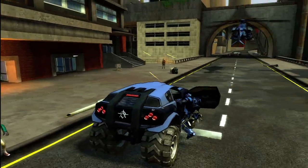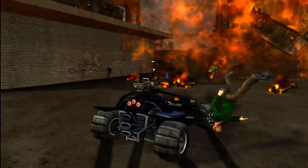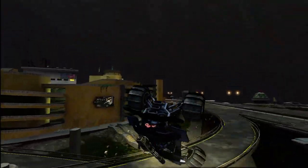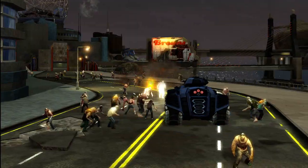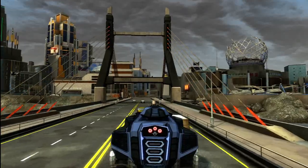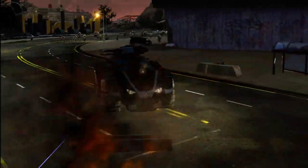People will recognise some of the vehicles from Crackdown but we've modified them considerably. The buggy has got a twin machine gun on the roof, it's incredibly agile and can flip and roll. The agency supercar is insanely quick — it's the fastest car in the entire game. Then there's the agency tank, which is the hardest vehicle in the entire game. You can drive over cars at high speed — it's a super tank if you like.